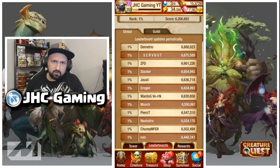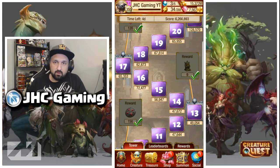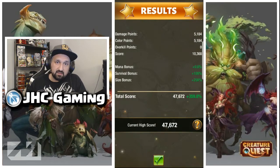You might wonder how some of these players are getting 6 million points every week. We will look at the scoring system, some scoring strategies, and some of the best creatures for every color. For today's example we will look at tower level 14. I got 47,000 points. Looking at the top, you see the damage points — that's the damage you deal in battle.